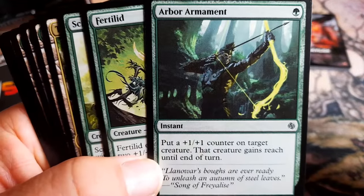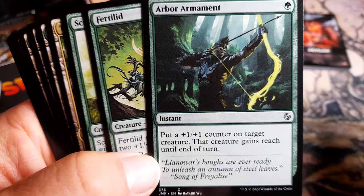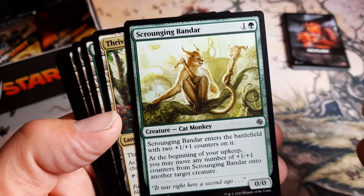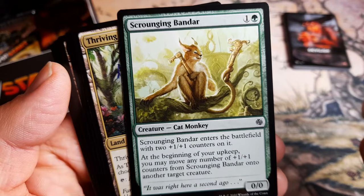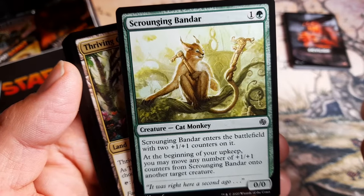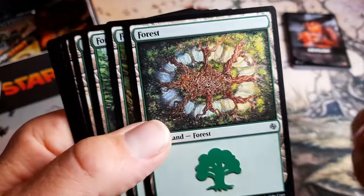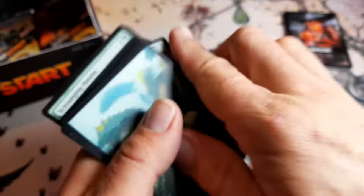Arbor Ornament: put a +1/+1 counter on target creature, that creature gains reach until end of turn. Pretty nice, that's a nice little insert. Scrounging Bandar — enters the battlefield with two +1/+1 counters on it; at the beginning of your upkeep you may move any +1/+1 counters from Scrounging Bandar onto another target creature. Funny. Thriving Grove, and the +1/+1 counter artifact. Pretty nice.